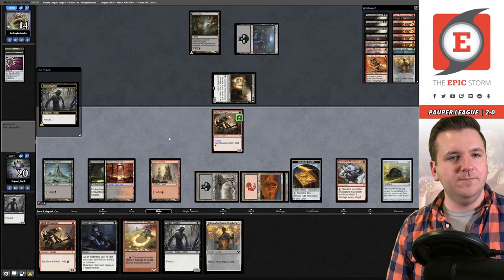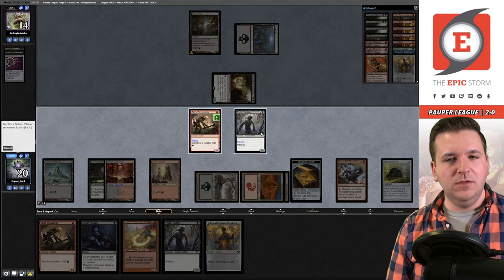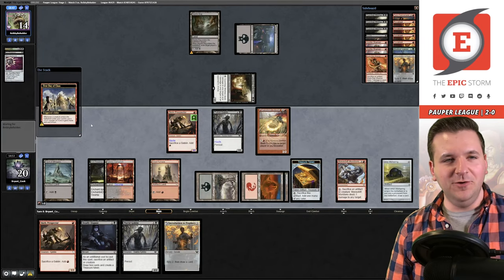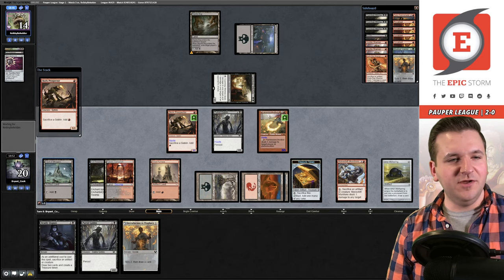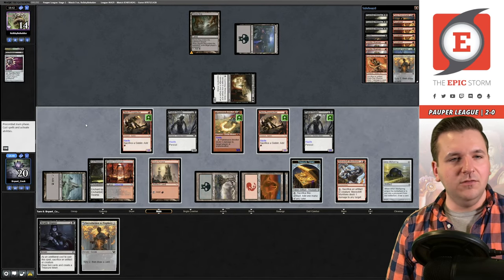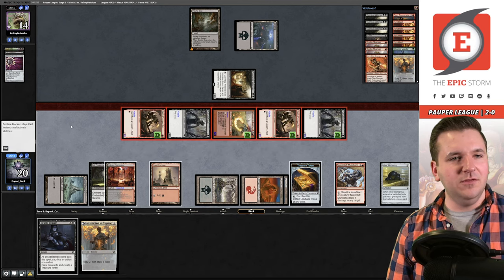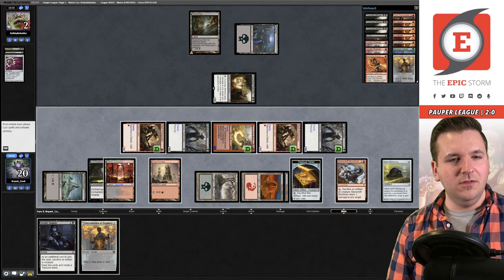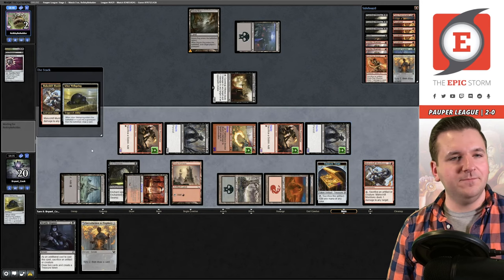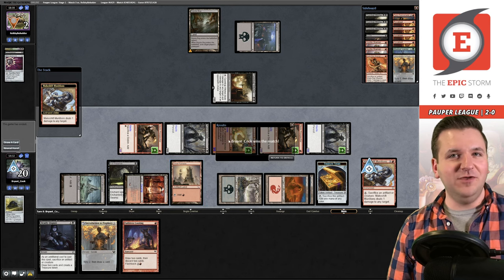We play another Prospector and swing in. We sacrifice the Ichor Wellspring — barely had to do any work. Our opponent concedes. We're 3-0! Deck is so good, two rounds left. Let's see if we can get that trophy. Also reminder: if you want to support us, check our description for affiliate links to Card Hoarder, TCGPlayer, or Amazon. The Card Hoarder button on our website will load the Epic Storm into your cart automatically.